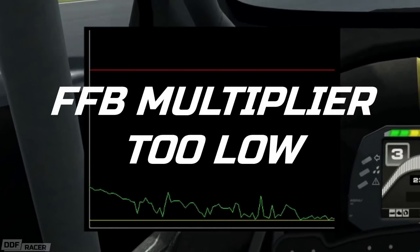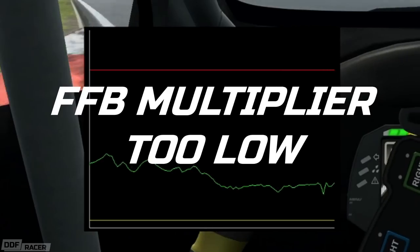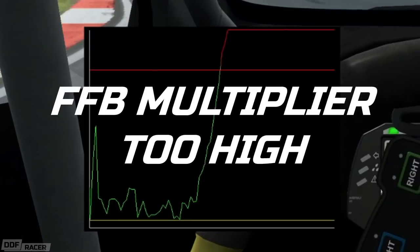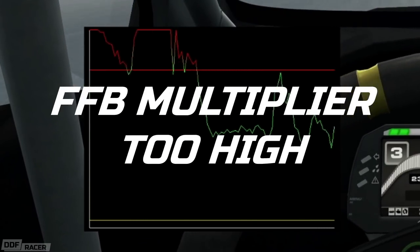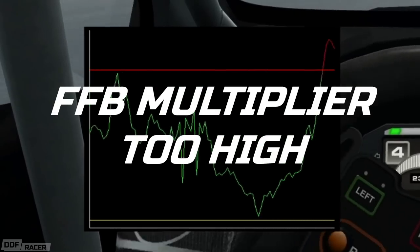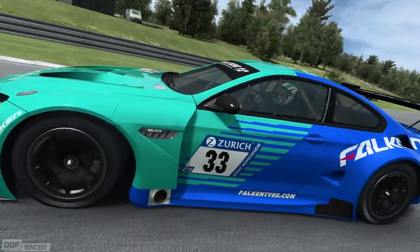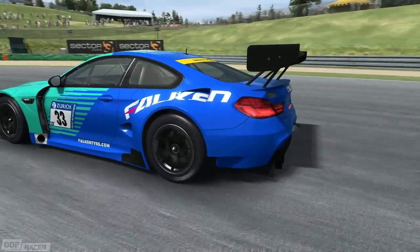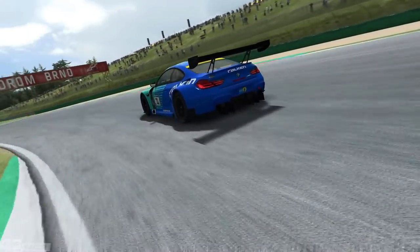If you're under that, just use your increased force feedback multiplier control to nudge it up. Just a little bit of red is fine. But if you start seeing flat red lines, that's way too much force feedback — you're clipping your wheel out, so adjust that force feedback multiplier down a little bit. This ensures you're getting the maximum detail out of your wheel. Running too little will make the whole thing feel really weak, but too much and it's just going to be washed out. Either way, you won't be getting the most out of the new feedback available.